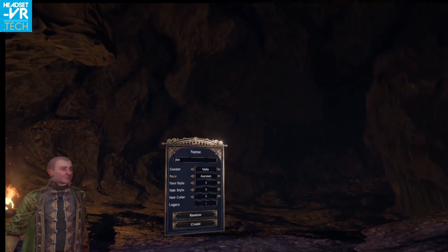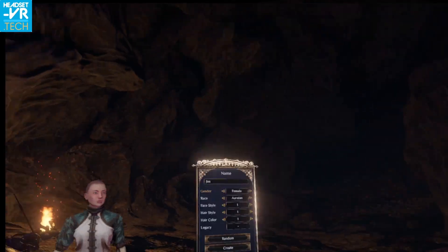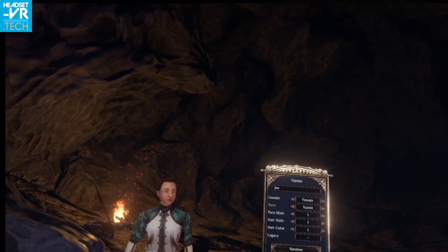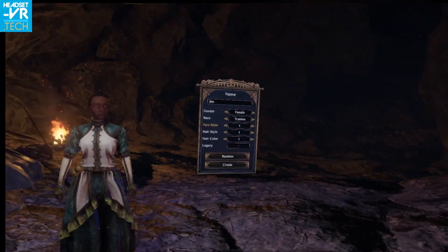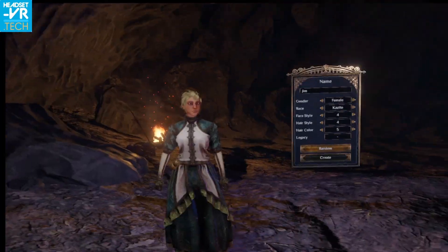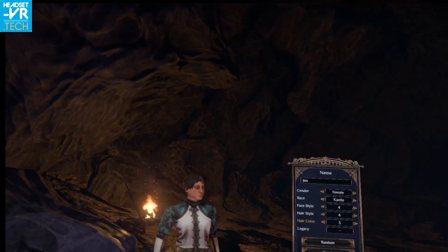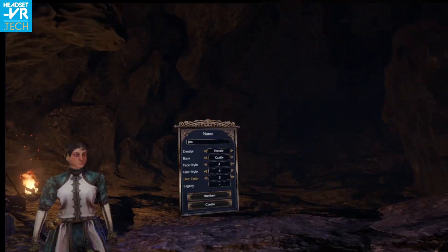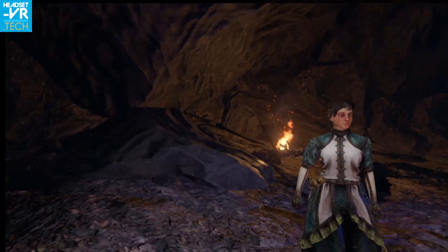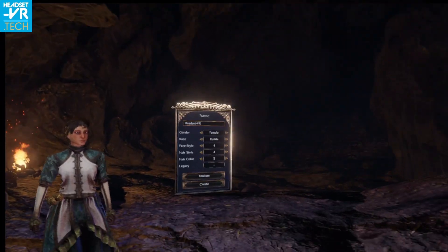First of all, we have to make a character, but we're not going to call him Jim. Jim, you look like a bit of a pleb. Let's choose a female, because I always choose females — I just want to. What race have we got? Let's just randomise it until we get one that we like. That's going to do, I think, although I might change the hair colour. Yeah, we'll just go with that. Are we still going to call it Jim? Probably not. We're going to call it Headset VR, because it wouldn't be Headset VR if we did it any other way.